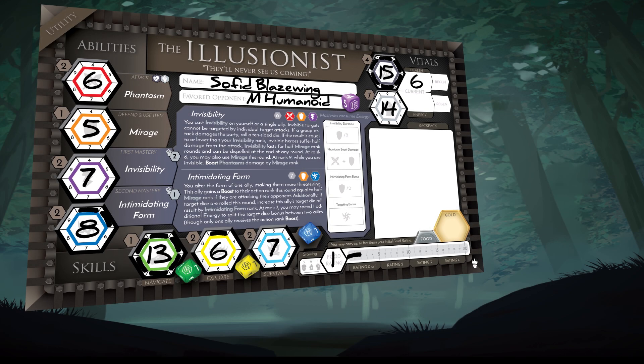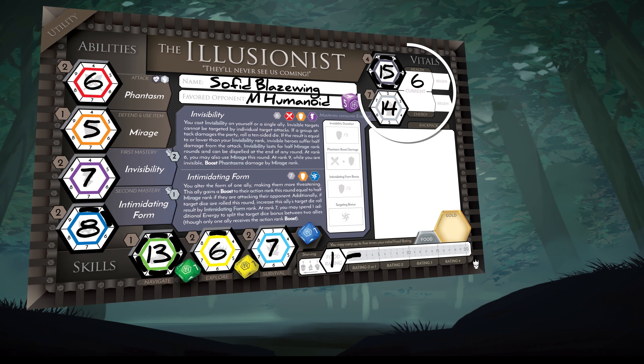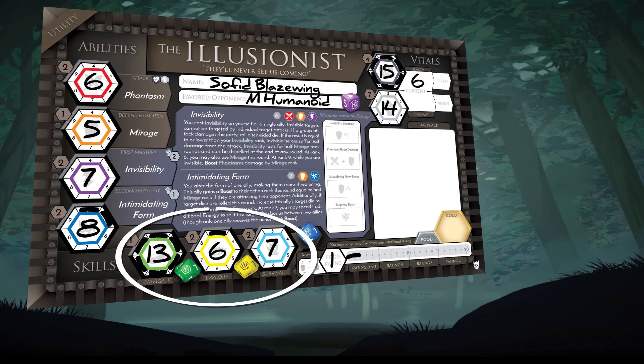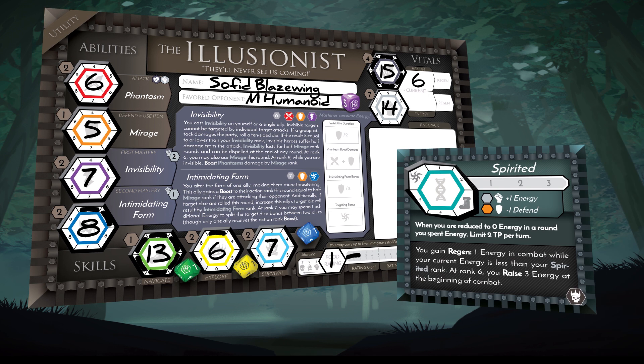Adventure Seekers, we're covering stat tests today. Each hero has several stats, grouped into three main areas: vitals, abilities, and skills. Your hero may gain other types of stats, like traits, but for now we'll be focusing on just those inherited by your roll.